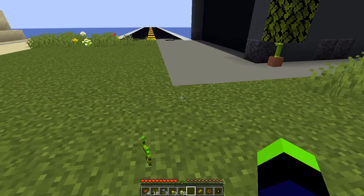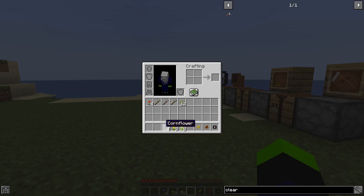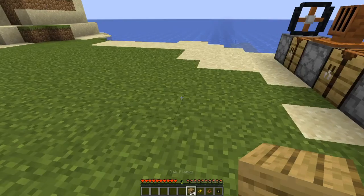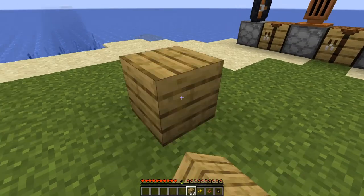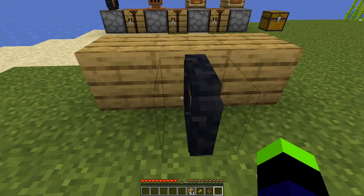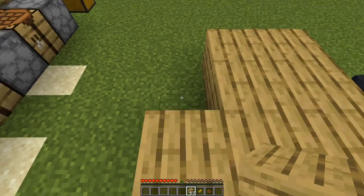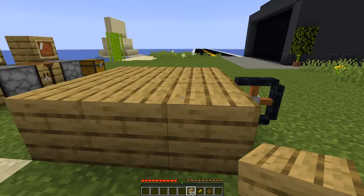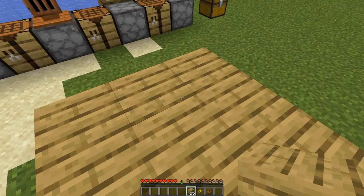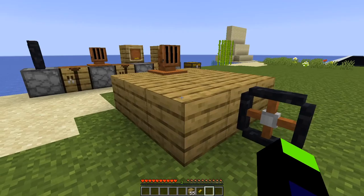We have ourselves a ship controller assembly and a wheel, so we're going to build a simple ship. We'll do something like this, put the wheel here, and make it a little bit bigger. This itself is nine blocks — pretty much the max you can have with one wheel is this nine-block square.